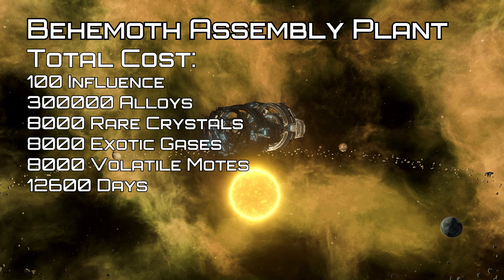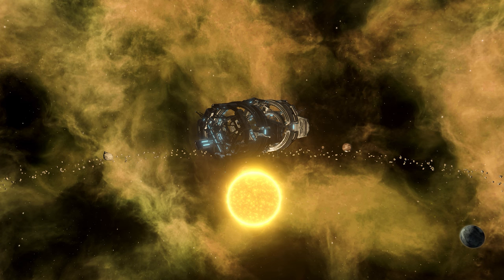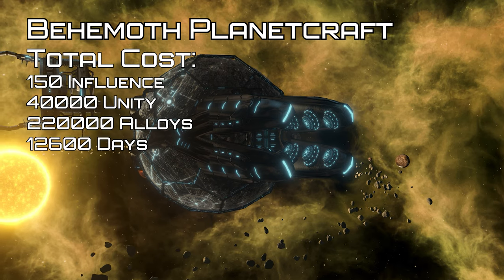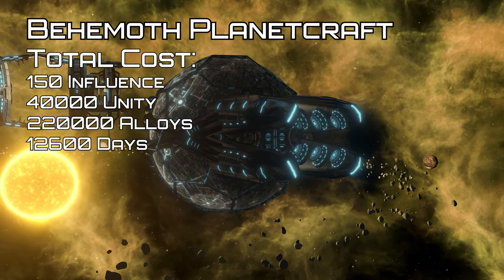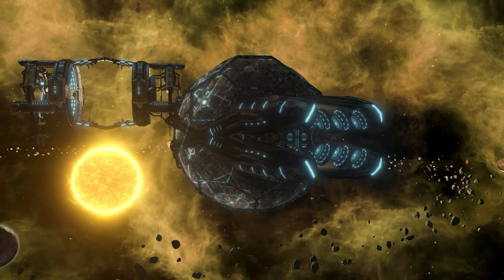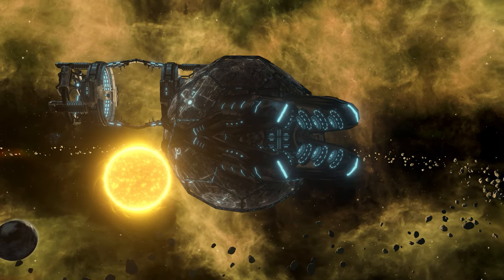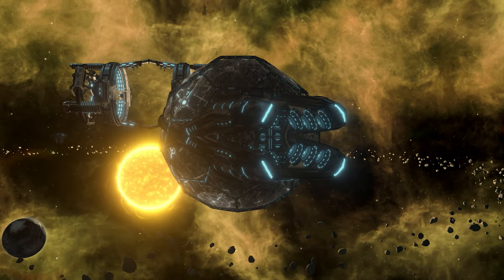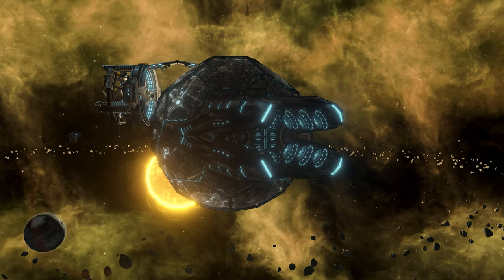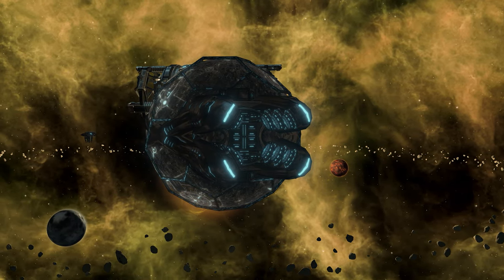Next up we have the military gigastructures. First up, the behemoth assembly plant, which requires a non-habitable non-solar celestial body and must be built around a star. It allows the construction of fabricated war moons and behemoth planet crafts. The behemoth planet craft can be built with the assembly plant or by converting a molten, barren, toxic, or frozen world above size 24 into a celestial warship. Upon completing the final stage, it removes the planet and spawns a behemoth planet craft ship of a pre-made design in its place. The player can select the loadout to suit any occasion. Being so large, they are somewhat weak to nimble opponents, but they take a long time to destroy. They take 250 naval capacity and fleet command.